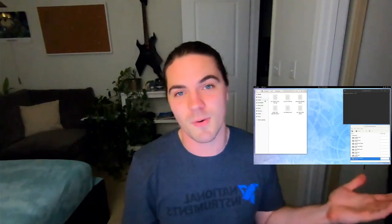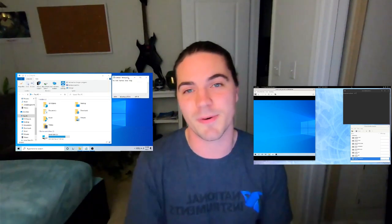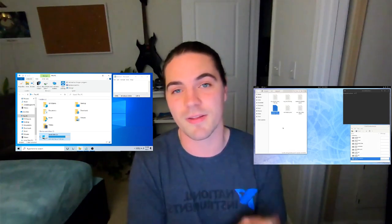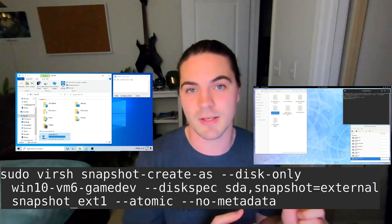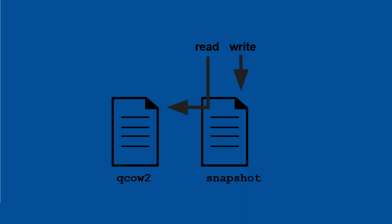Let's use my system as an example. This is Fedora, the Linux distribution running my host operating system. I have this Windows 10 VM running inside of this computer, and as you can see, this Windows 10 install thinks it has access to a hard drive. But really, that hard drive is a file living on this computer — specifically, it's this qcow2 file. What I can do is run this command and take a snapshot of that file. What that does is it freezes that file in place and creates another file next to it, the snapshot file. When the guest operating system needs to write anything, instead of writing directly to that file, it writes to the snapshot file. When it needs to read something, it checks if it was recently written to that snapshot file, and if it wasn't, it reads from the original qcow2 file, which is now frozen in place, unchanging, and read-only.